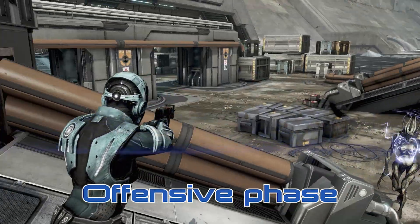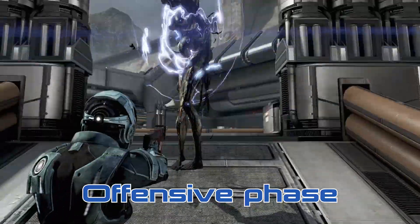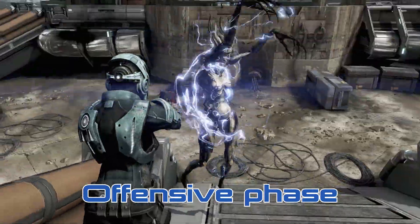Here I'm demonstrating that you can avoid executions from different elevations. This works on any enemy that can execute.